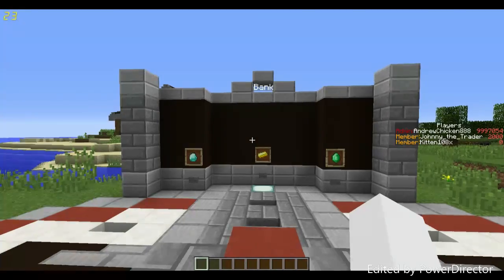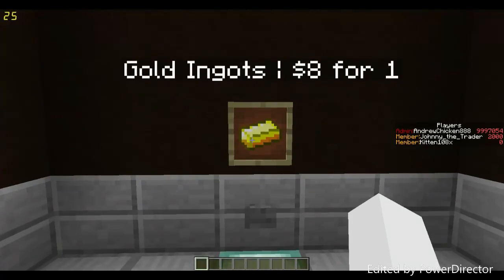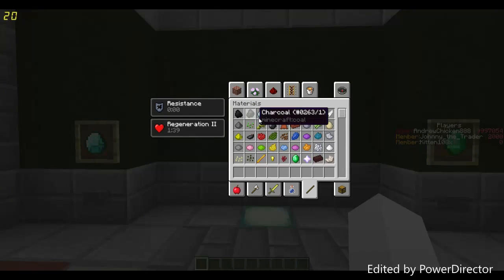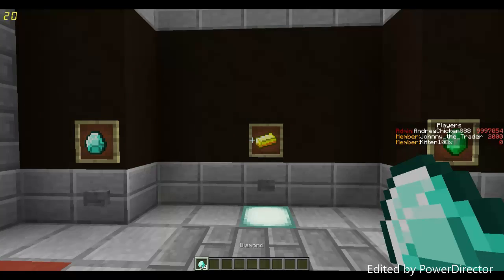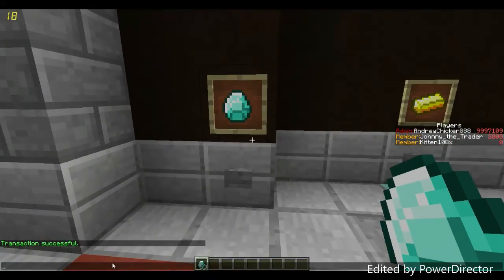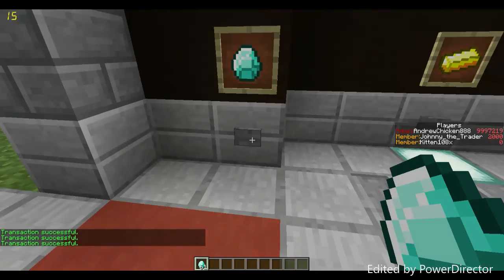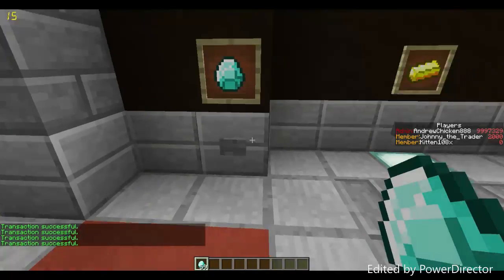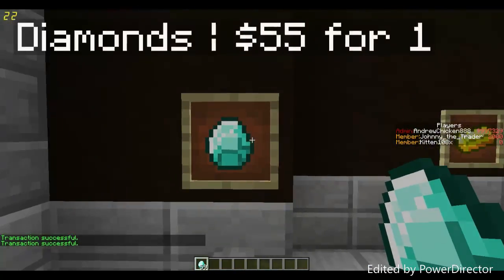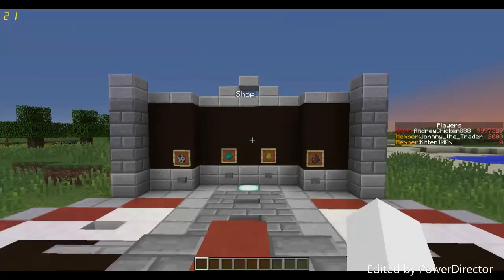In this video we're checking out the economy. I have like nine million dollars because I'm an admin. Over here is the bank — this is how you get money. If you have zero dollars, you come here and trade in diamonds for $55, gold for $8, or emeralds for $65. I'll give myself some diamonds and right-click this. It says transaction successful, and my score on the scoreboard increases. I can keep doing this until I trade all 64 diamonds and get a bunch of money.